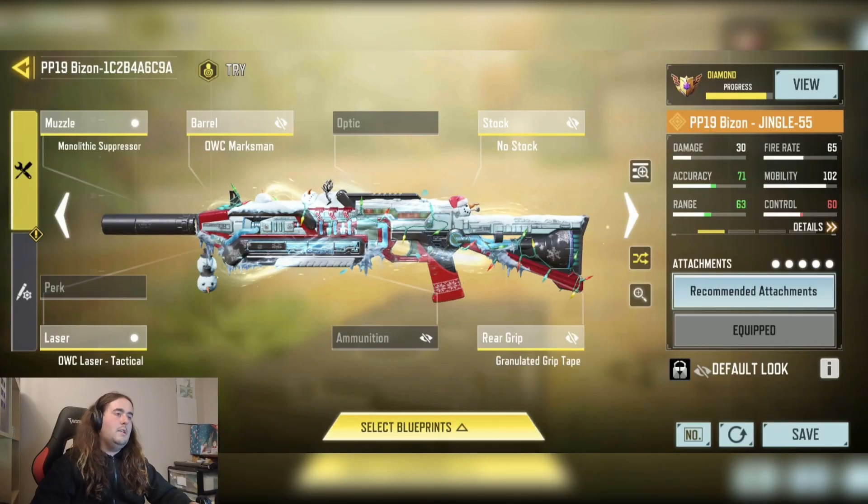Guys, it's the third build — my BP-19 Bison build. Really fun one to use, it's always been really good with low recoil and everything, decent mobility as well. This is more of a low mobility, high accuracy and range build, as the Bison just needs the most help in the accuracy and range department. It is still a very versatile SMG, so you want to extend out that range as much as you can.